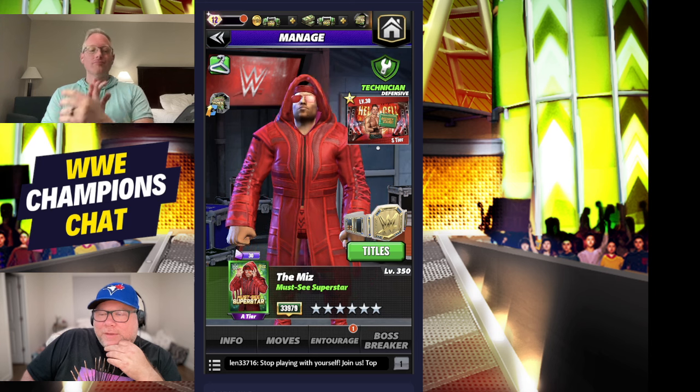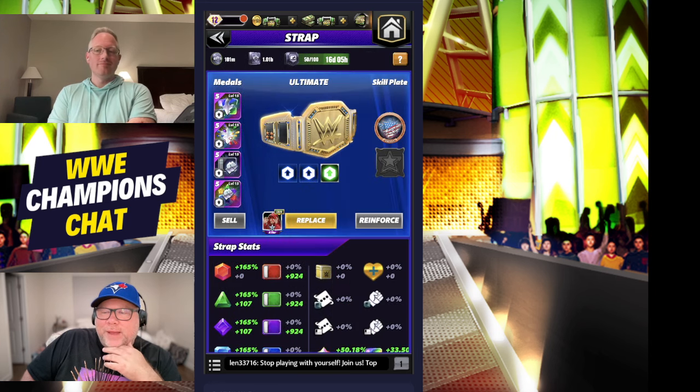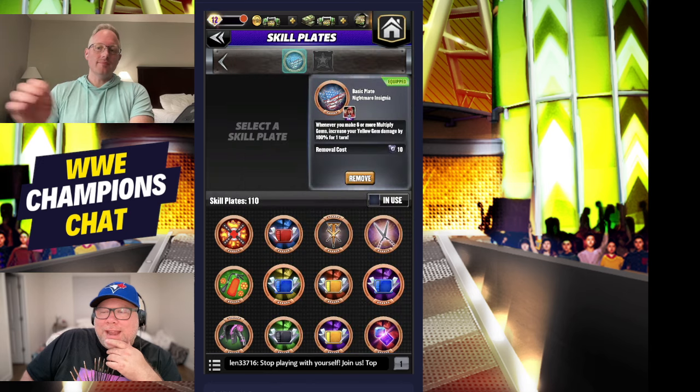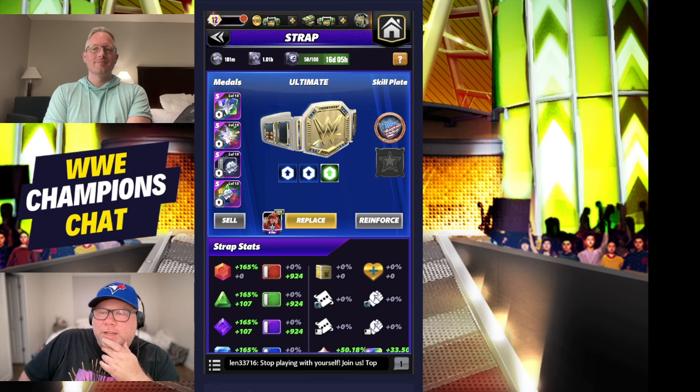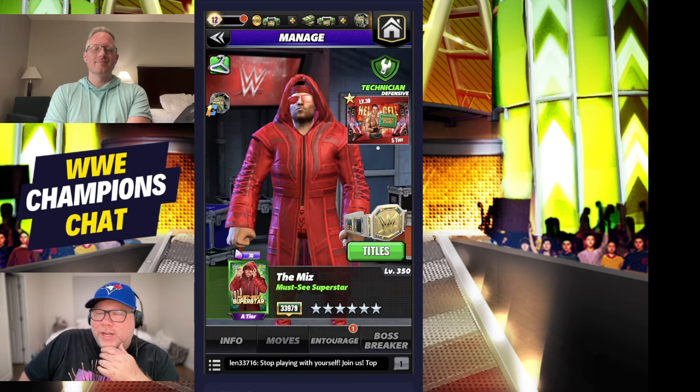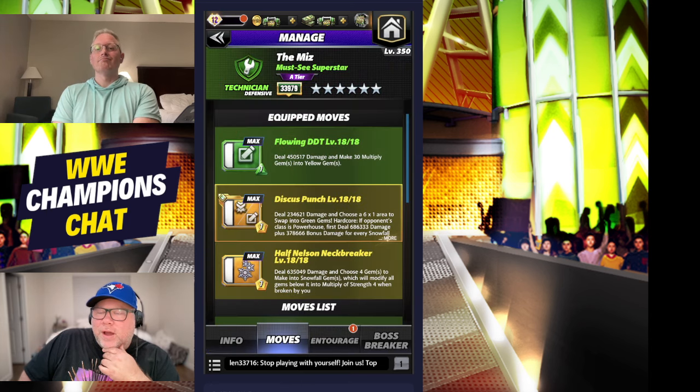We've got a 50% gem damage strap with a full set of Fury twos, and we're going to try out the Nightmare Insignia plate. Whenever you make six or more multiplied gems, increase your yellow gem damage by 100% for one turn - so we're looking for an explosive reaction from the Miz.